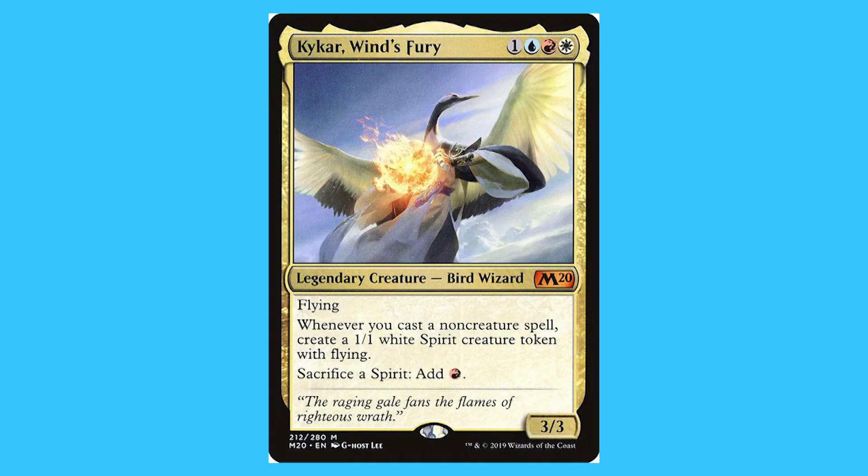Kaikar, Wind's Fury. For one blue, red, and a white you get a legendary creature bird wizard that is a mythic. It has flying. Whenever you cast a non-creature spell, create a 1/1 white spirit creature token with flying. Sacrifice a spirit — add a red mana. And it is a 3/3.